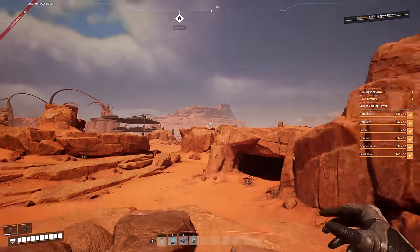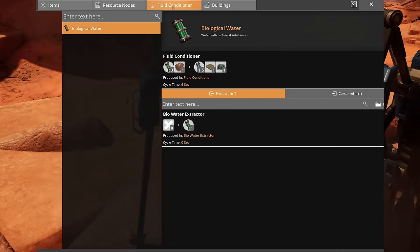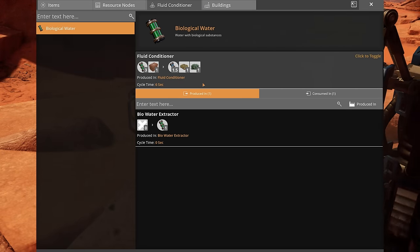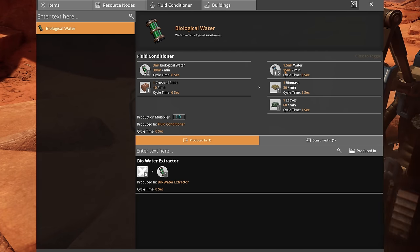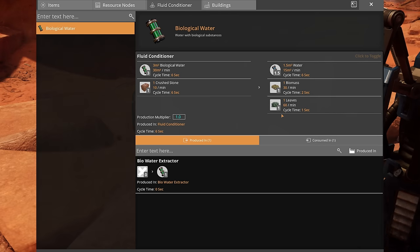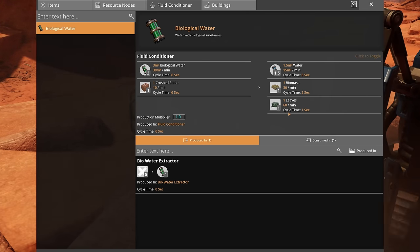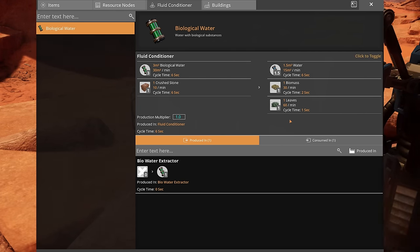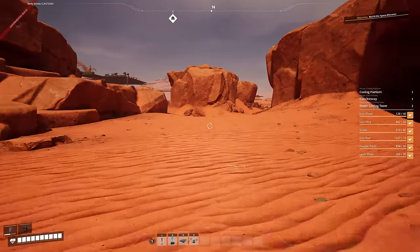I can put two miners on the rubite node. For now we're going to handcraft the bronze just so we can unlock smart splitters, because we definitely need them. To increase power we need to look at the biomass generators and fluid conditioners - these are outputting biomass, water at 15 per minute, and leaves. We need to split these and bypass the biomass around the constructor making biomass so it merges onto the solid biomass line.